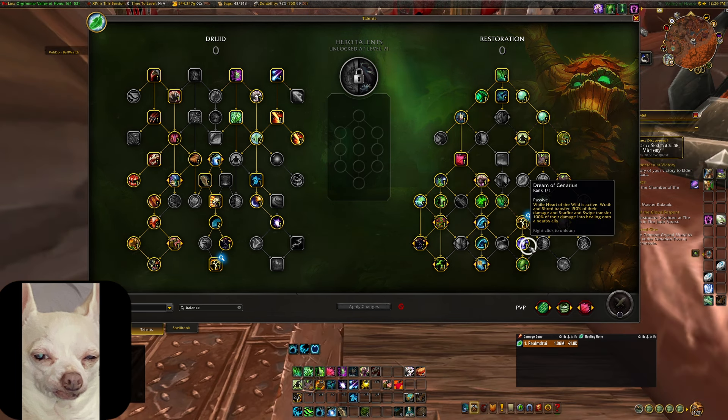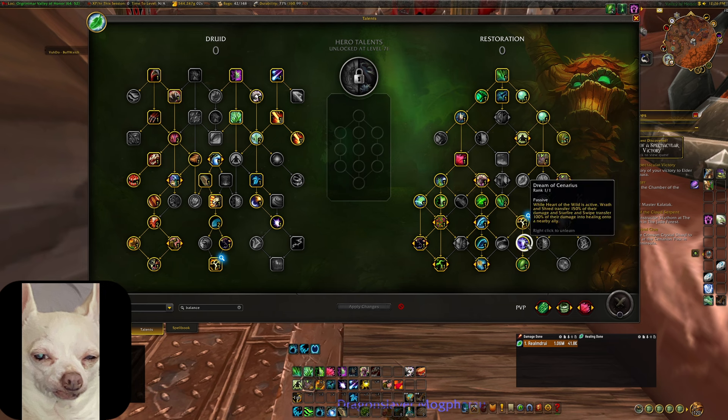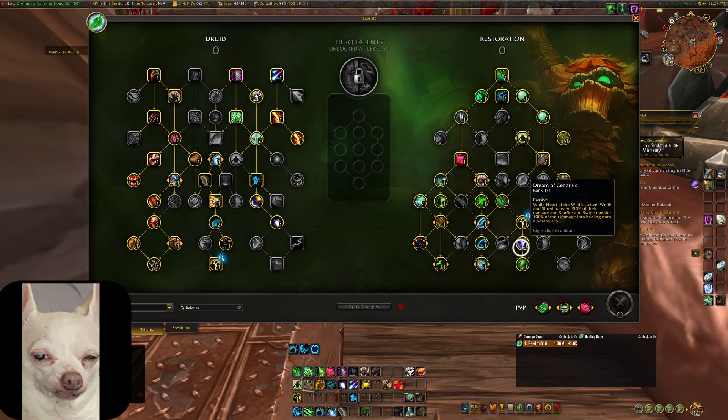We also have a new talent called Dream of Cenarius. While Heart of the Wild is active, Wrath and Shred will transfer 150% of their damage, and Starfire and Swipe will transfer 100% of their damage into healing on a nearby ally. So we can pop Heart of the Wild, send damage, and do an insane amount of healing through our damage. It's really fun — our Wraiths cast in about half a second, so you're almost like a machine gun healer spamming Wraiths. Overall, Dream of Cenarius is a great addition to the tree.